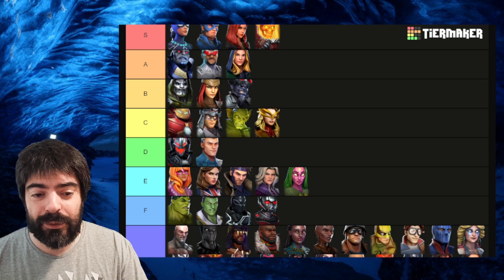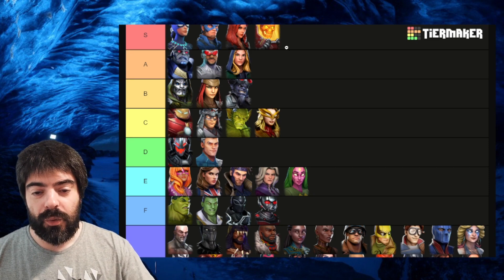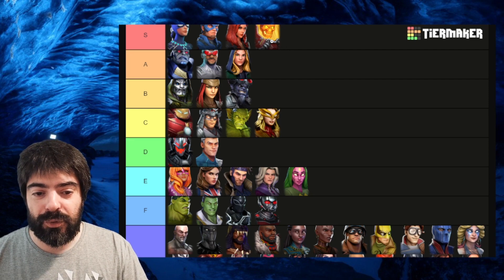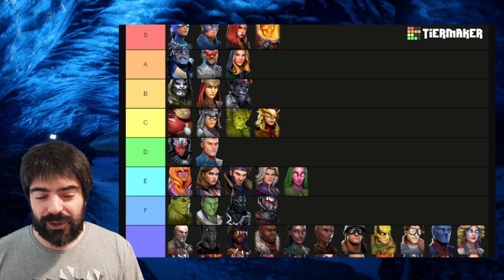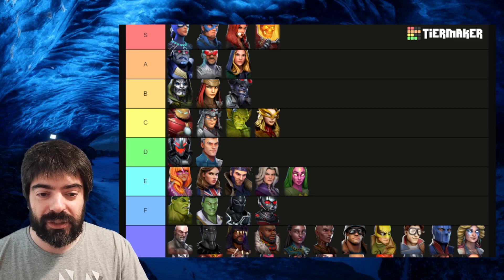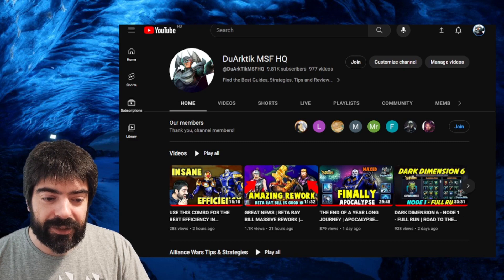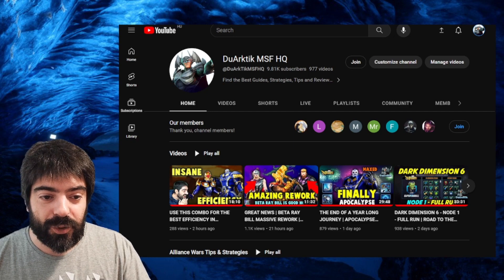Nemesis is great because he drains the health of enemies and heals up your entire team with his special and ultimate. He applies slows, bleeds, and gives speed up to himself. Together with Black Widow, he'll have tons of speed up all the time and can drain the health of pesky characters. You stun the characters and then just drain their health — you can find this gameplay on the Node 1 Dark Dimension 6 full run video.